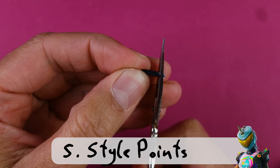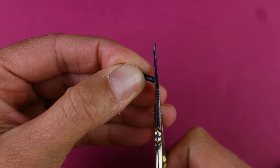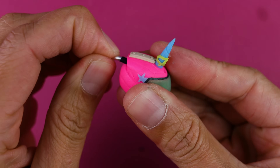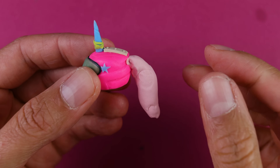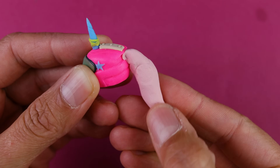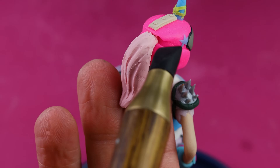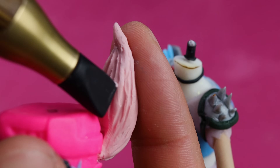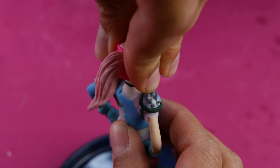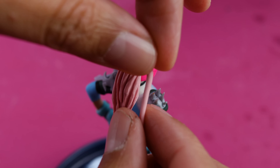Reason five: Style points. Looking stylish boosts your confidence, and a confident player is often a better player. I'd agree on this one — this is awesome. By the way, I'm reading these out; I haven't read them before. Reason six: Luck. Unicorns are symbols of good luck, and who couldn't use a bit of luck in Fortnite? If you're into these symbols and believe in them, I would agree on this one too.